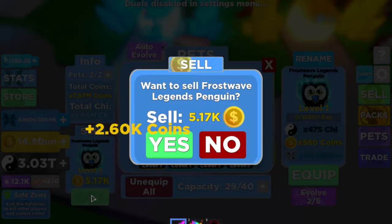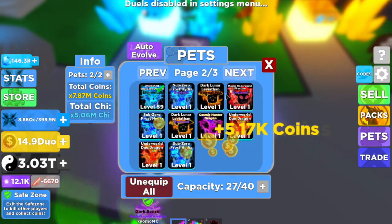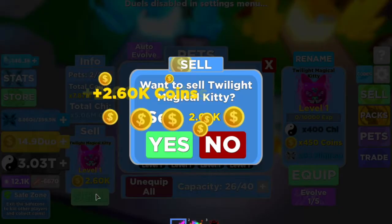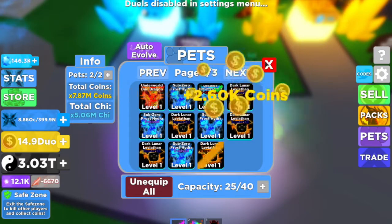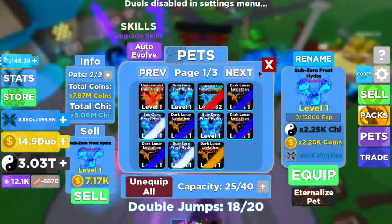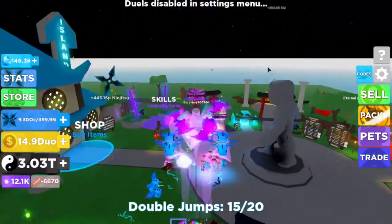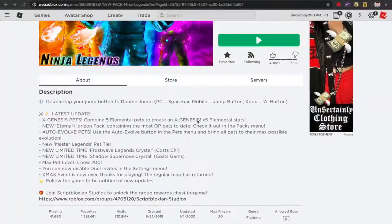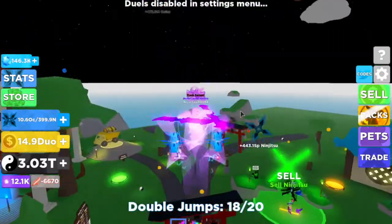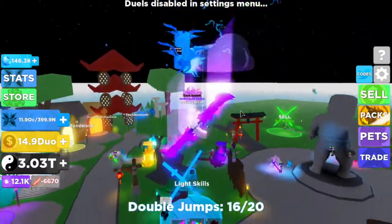Let's sell this penguin because we don't need these — it's kind of trash, but good for rookies. Let's sell this one too, don't need it. And we're done. How many of this do I have? I need two more. So this is basically the Ninja Legends new pack update. Hope you enjoyed it — if you did, please like and subscribe.